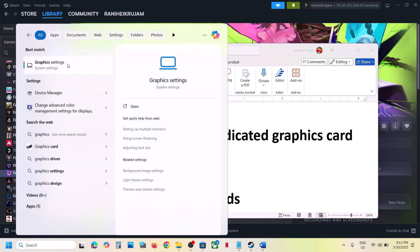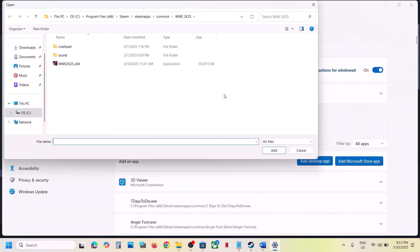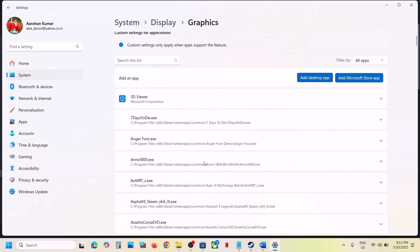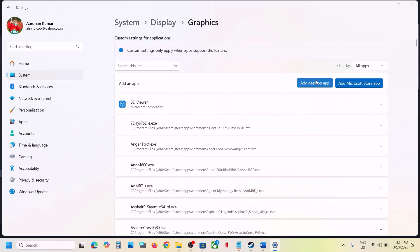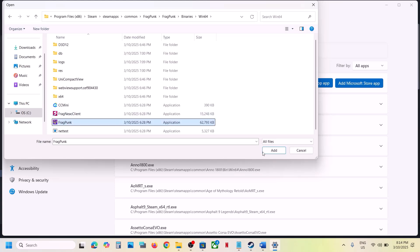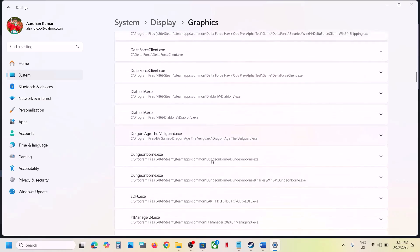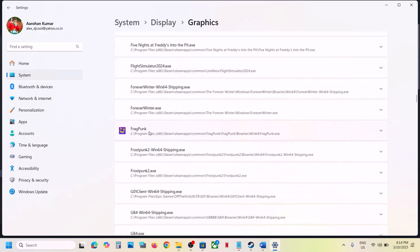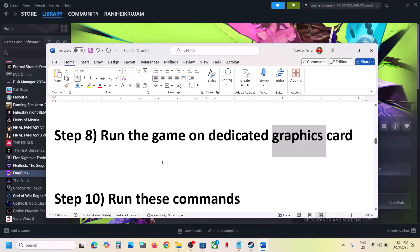The next step is to run the game on the dedicated graphics card. Type Graphics Settings in the Windows search box, click Add Desktop App, go to the game installation folder, select the exe file, and click Add. Once added, click on the game, select GPU Preference as High Performance, and you will see your graphics card. Repeat this for the Binaries\Win64 exe as well. Launch the game and check.